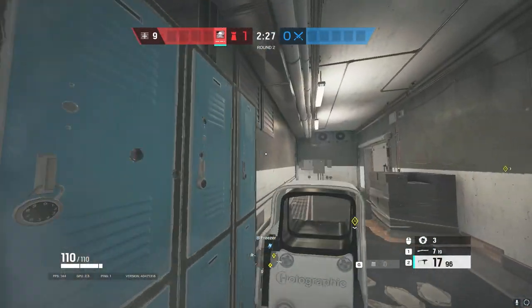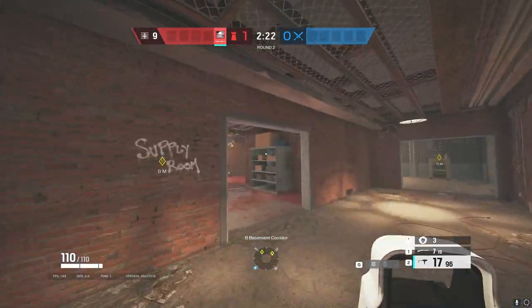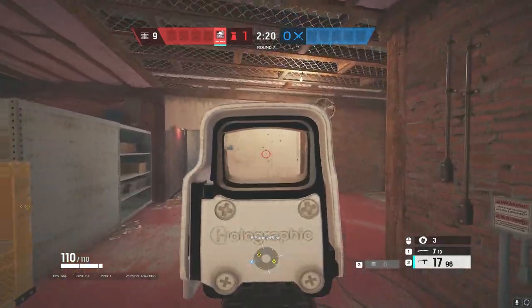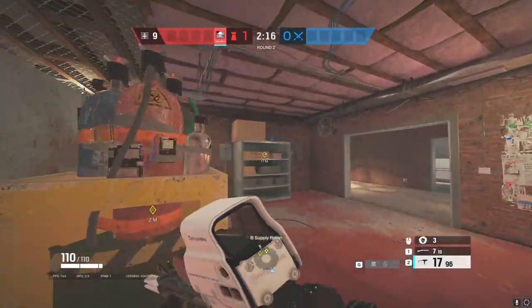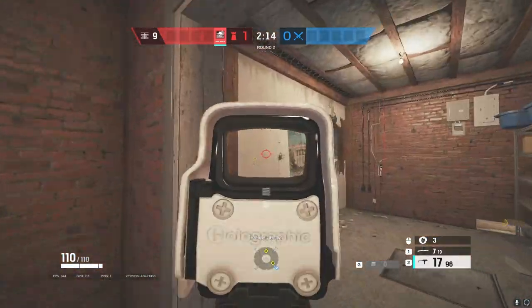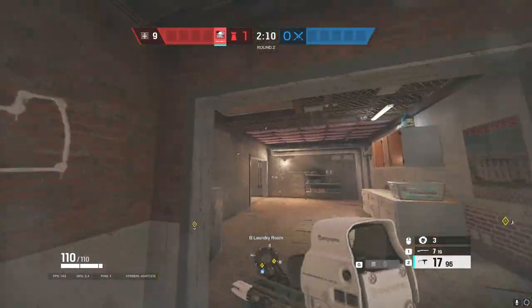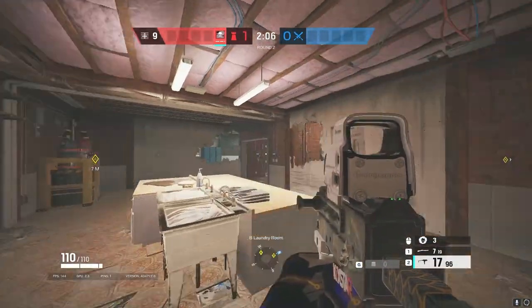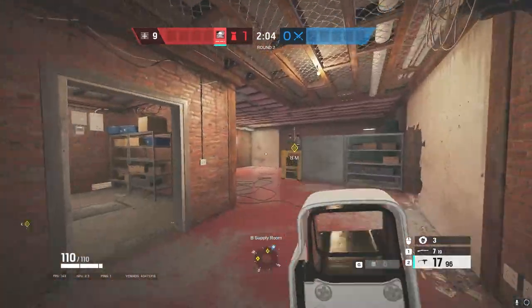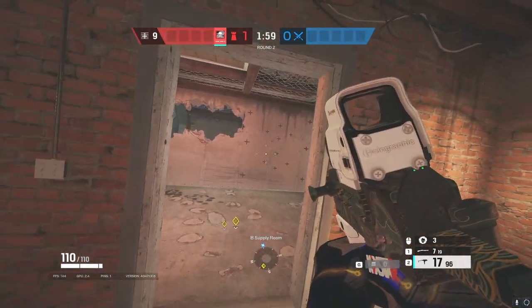Make sure you get all three hatches — the meeting hatch, the freezer hatch up there, and the laundry hatch up here. With the head holes into freezer, sometimes I like to make it jumpable, sometimes just head holes, depending on how you're holding. Reinforce that wall as well. So basically, you have reinforcements one and two, three for the hatch, four for this wall, five for that wall, six for this wall, seven for the hatch, and eight for that wall.